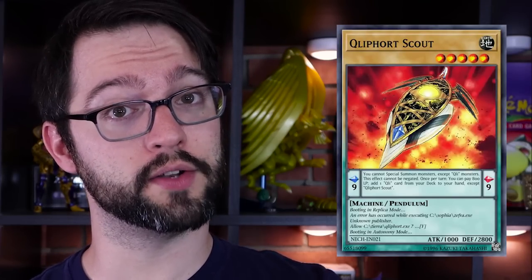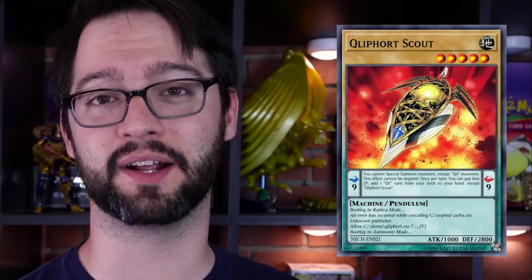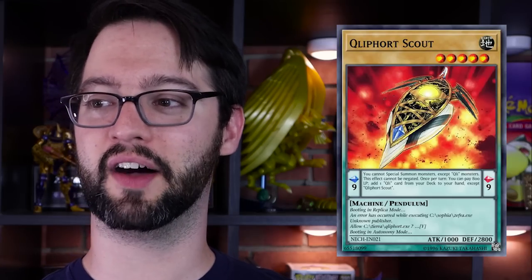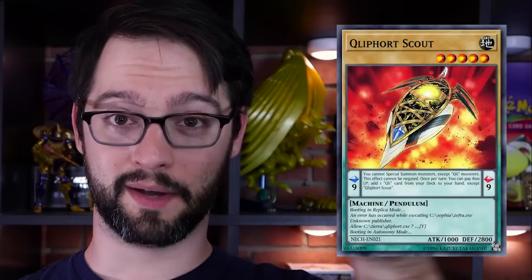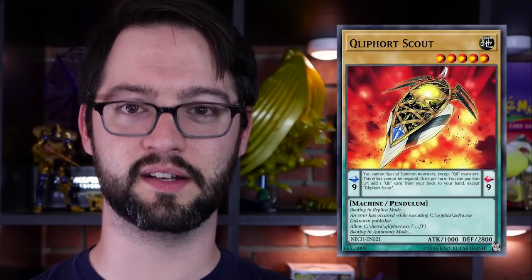Level 5 Earth Machine normal Pendulum Monster, 100 attack, 2800 defense. Pendulum scale 9: you cannot special summon monsters except Qliphort monsters — and this effect cannot be negated, so you can't turn it off to special summon other stuff. Once per turn, you can pay 800 Life Points to add any Qliphort card from your deck to your hand. It's their search card and you do it on the pendulum scale half of the card — very cool. Monster effect: it has none; it has flavor text because it's a vanilla — 'Boot Sequence,' because of lore. It's their consistency card and it's searchable, which is why the deck was good: you could search this thing to then search everything else. It was just so easy.